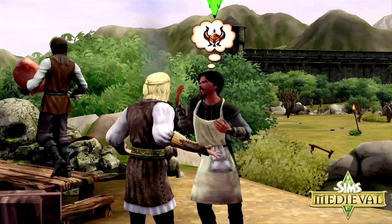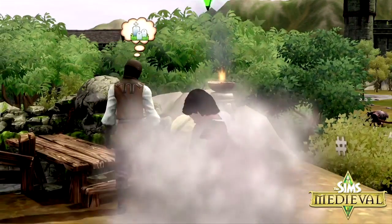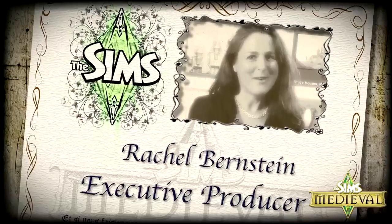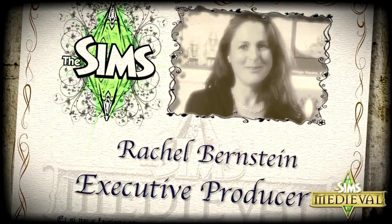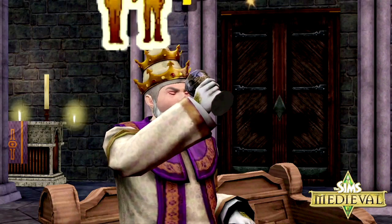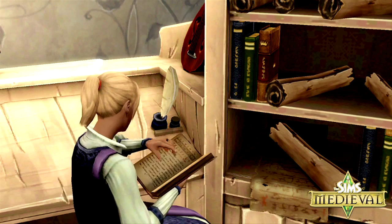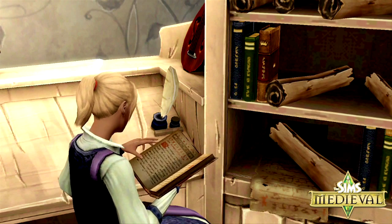Every hero has a fatal flaw in The Sims Medieval, and yours is no exception. Choose wisely because it will influence the whole game. I'm Rachel Bernstein, senior producer for The Sims Medieval. The fatal flaw is something that can make it harder for your Sim to be successful in the world. For example, your Sim might be a drunkard who won't get any work done and will be in constant search for alcohol, whereas a workaholic might get all work done but be in constant poor health due to lack of sleep. Each trait and flaw will need to be dealt with differently, and you'll see very different results depending on which ones you've chosen.